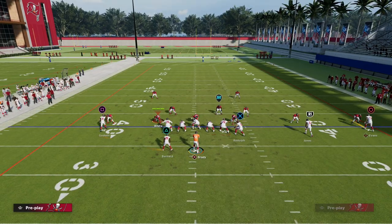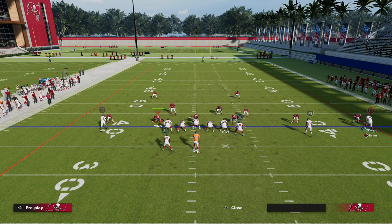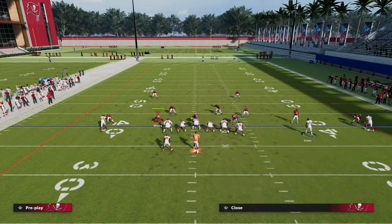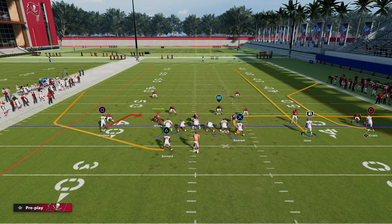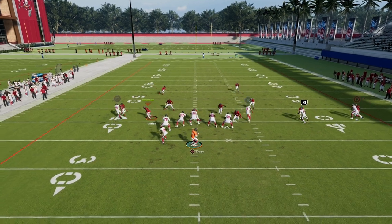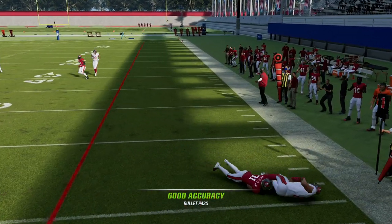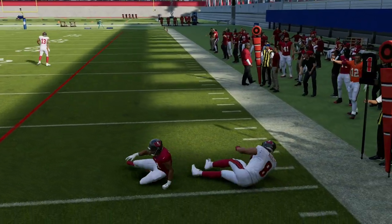The C route is seriously probably one of the top routes this year. You could do something like leaving Jones on his route — this is actually a really effective concept. You'll see again that the tight end out route is super critical to have in this play.